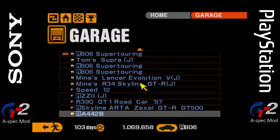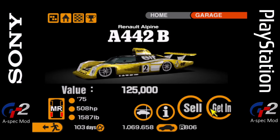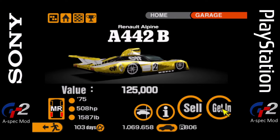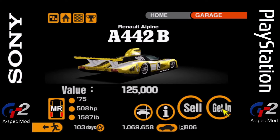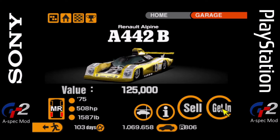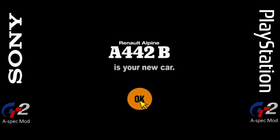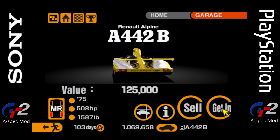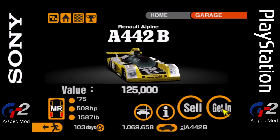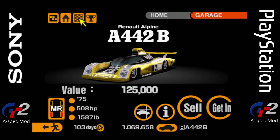Oh my god! It's a Renault Alpine A442B. This is definitely an A-Spec car because I've never seen this in my life. It seems like a race car from 1975 — I'm guessing this is a Le Mans car? Looks like it. This is really cool. We're definitely using this. That's our car sorted for the next event, luckily.